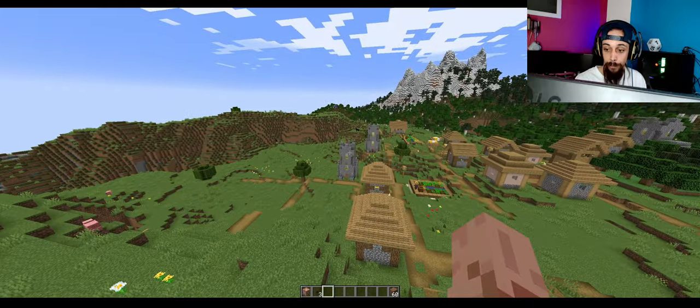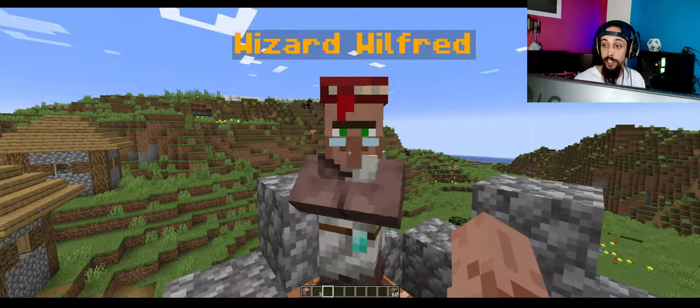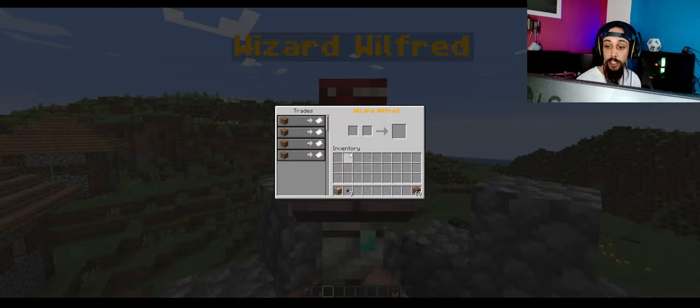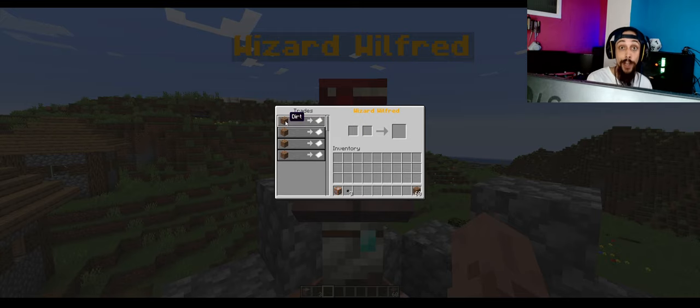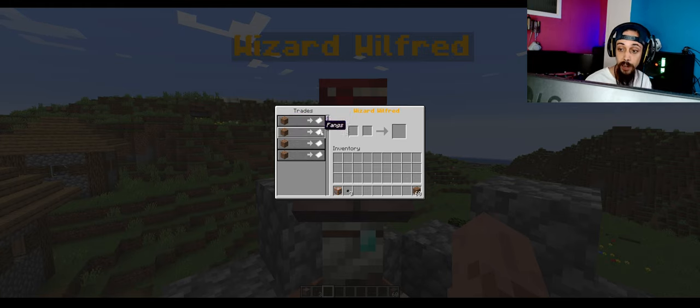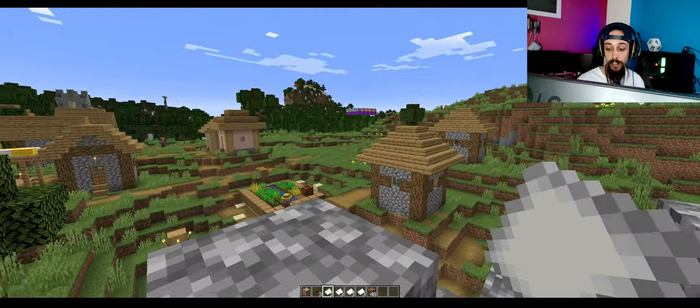I have created over here a nice little dude called Wizard Wilfred. Wizard Wilfred is also a person I'm going to teach you later on how to make. As you can see, he buys dirt — wizards love dirt, it's a solid fact. Wizard Wilfred is going to buy dirt off of us and give us back a few spells. We have lightning, vangs, fireball, and smoke. Let's just buy a few of all of them.